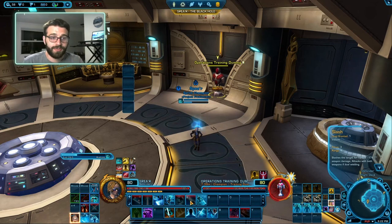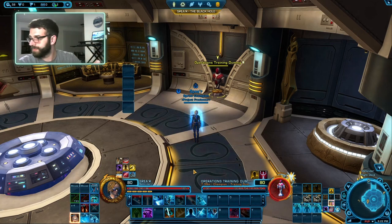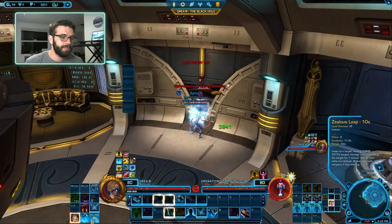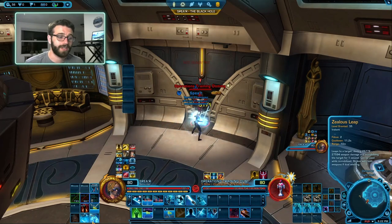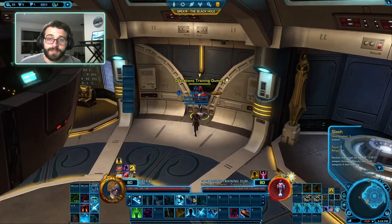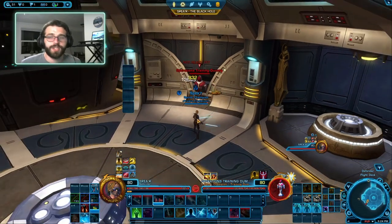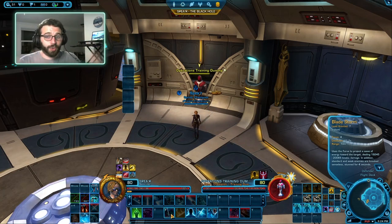Then we use Blade Barrage, and then Force Slash. So: first half — jump in, build Focus, BSS. Next half — jump in, build Centering. Every time we use Slash, the cooldown of Focus Burst and Zealous Leap is reduced by one second. By filling out the rotation with Slash, Dispatch, and Bladestorm, we're flushing the rotation and lowering the cooldown of our high-damaging abilities. That's why we use Force Storm and Slash throughout the rotation.